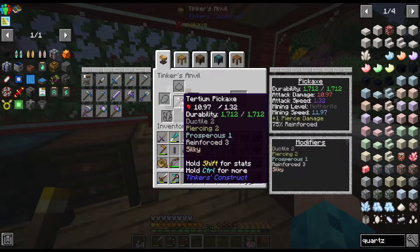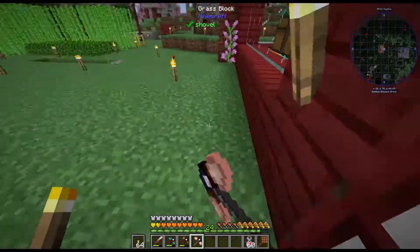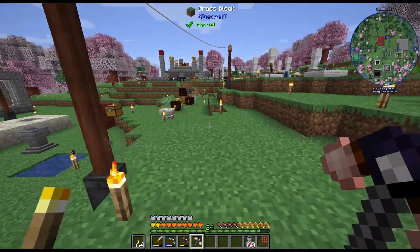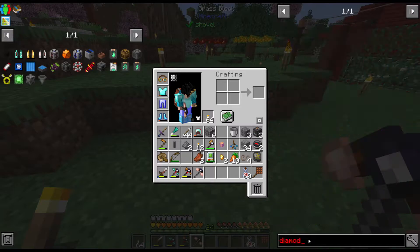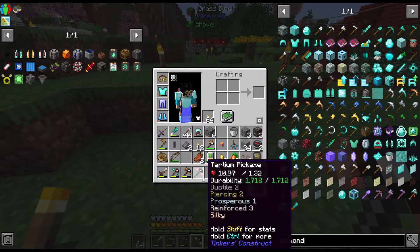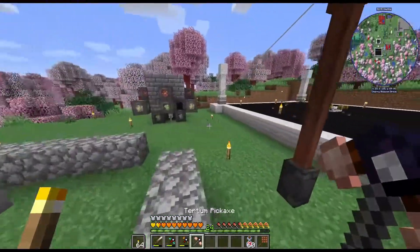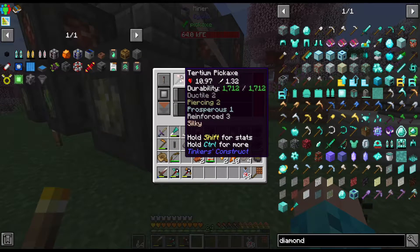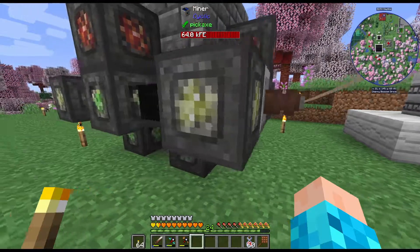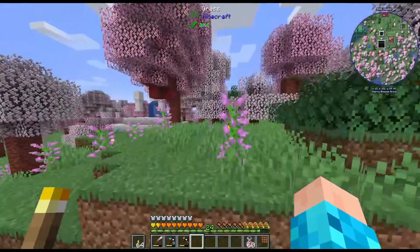Alright, so we now have here a reinforced pickaxe — it's basically 70, I think it's like a breaking tool. I'm not sure what the equivalent vanilla enchantment is, but we now have a pretty tough, long-lasting pickaxe. Wait, I think we can use a diamond... not sure if we can use diamond for this. Oh, it needs an upgrade slot, which we don't have any upgrade slots anymore. We already used the ability slot and used up all the upgrade slots for the reinforcement.